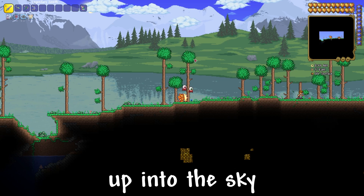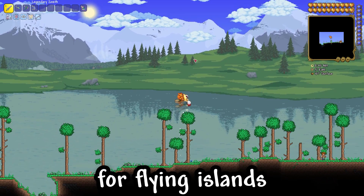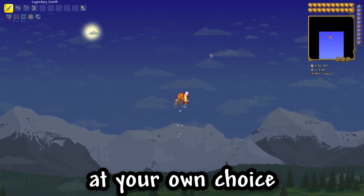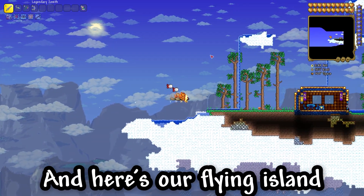To find it, we need to go up into the sky and start looking for flying islands. You can use a gravity potion for this, or some other ways at your own choice. And here is our flying island.